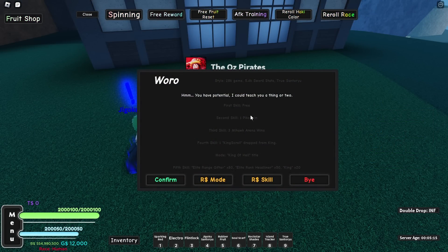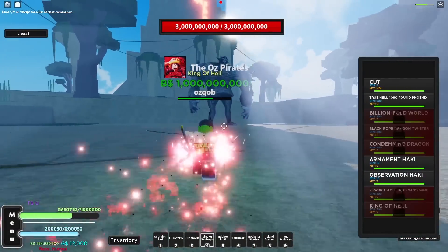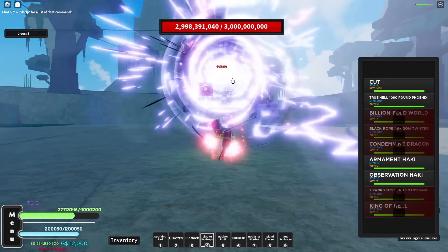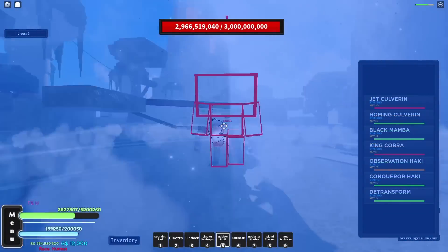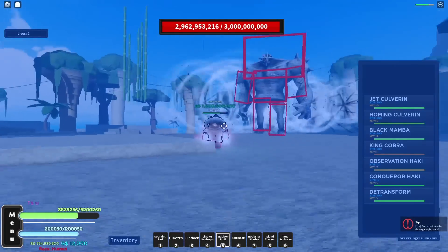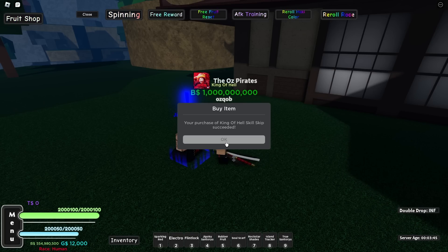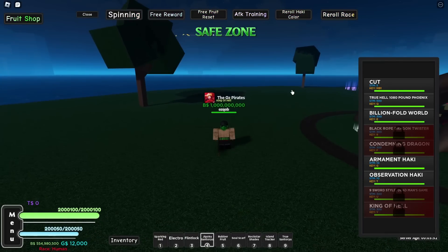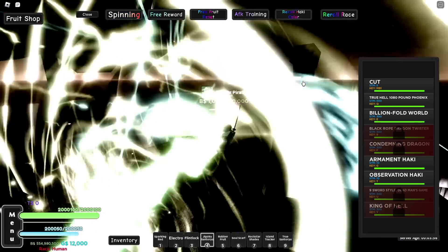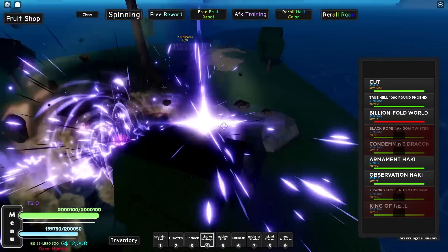Now let's talk to him for our second move. We need one Pika Dungeon win for the second skill, so let's go do that. Let's hope that his music isn't copyrighted. Let's beat this boy up — he's actually pretty big and pretty tanky too. Why does he do so much damage? Now we're using Gear Four Snake Man since I can use my observation Haki with it. I'm just gonna end up buying this skill with Robux because that Pika Dungeon is impossible and I really want to get this video out. The next move is called Billion Fold World — let's check it out: Billion Fold World. Yo, that is one cool move — this move is actually very cool.